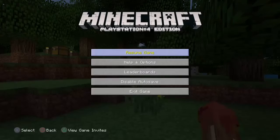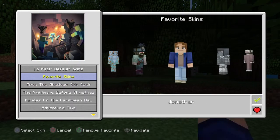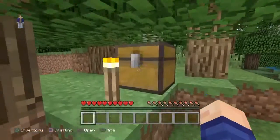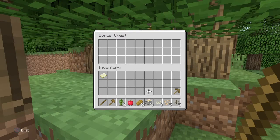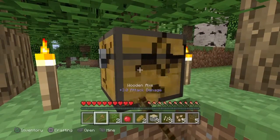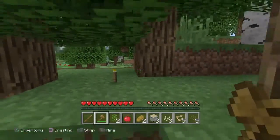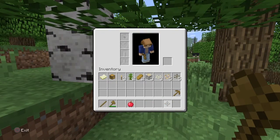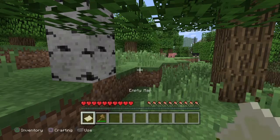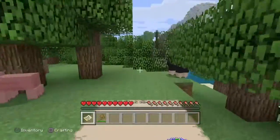Here we are guys. What the fuck is my skin? Okay, there we go, this looks like me. I already forgot what settings I had this on. Let me check my map. So this is center — okay, I know where I am then.